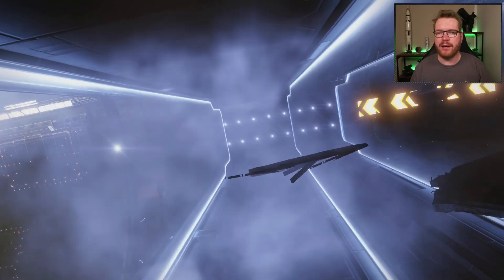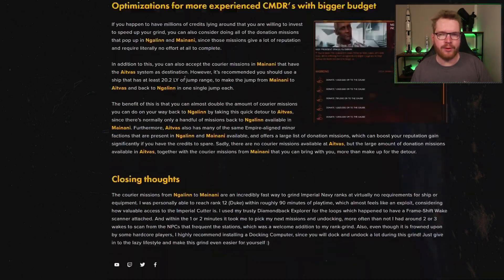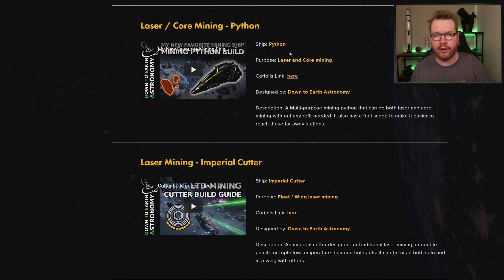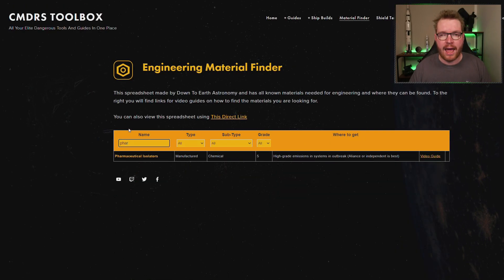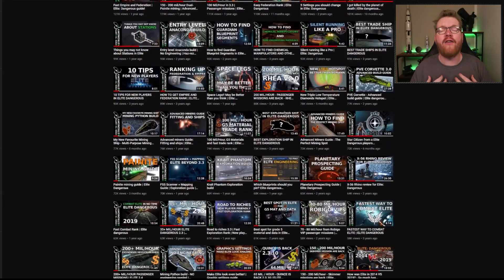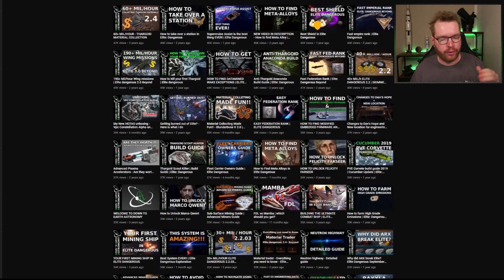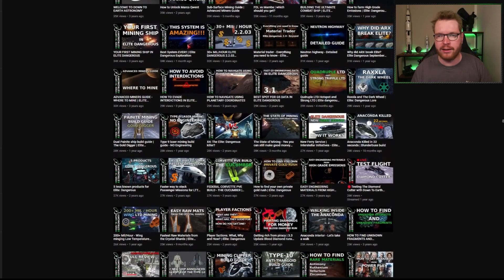The next thing is something that most people realize relatively quickly. But the sooner you figure this out, the more smooth your experience with the game is going to be, and that is that Elite does require a lot of third-party tools. I'm not talking about mods or add-ons, but third-party tools in terms of websites where you can look up various information and help you find the things you need. This can also be video guides and tutorials. I myself have hundreds of guides and tutorials for various aspects of Elite on this channel. I also have a homepage called Commander's Toolbox — links for everything will be in the description — where I also have written guides, recommended ship builds, and places where you can go and find materials.